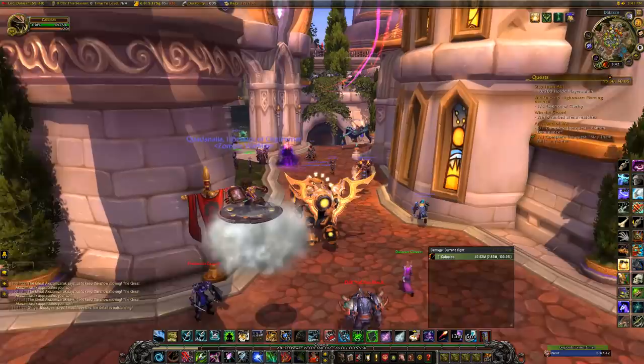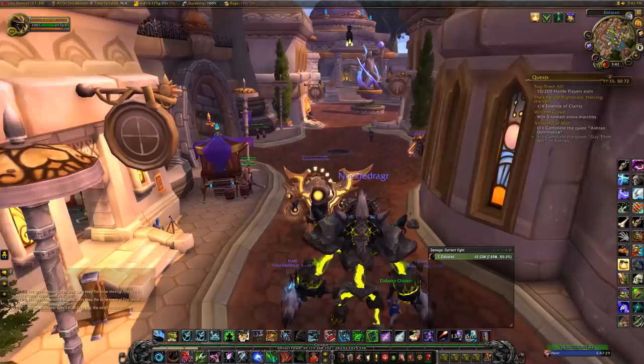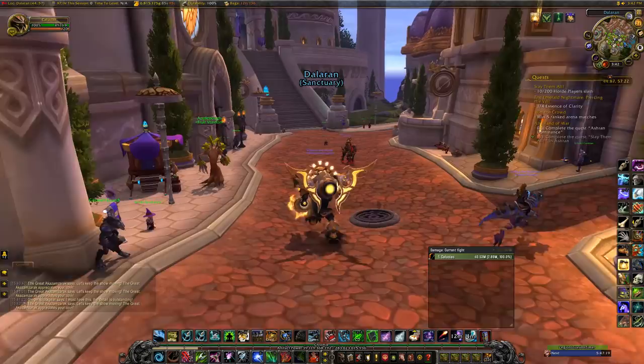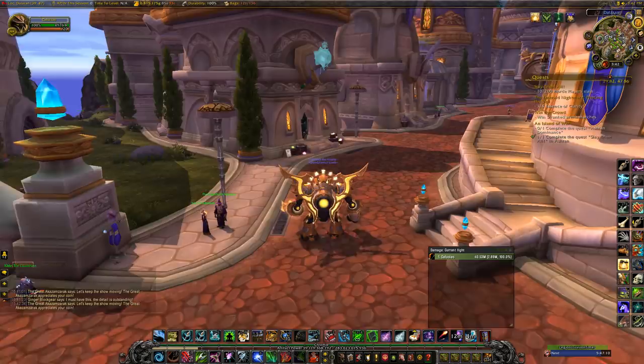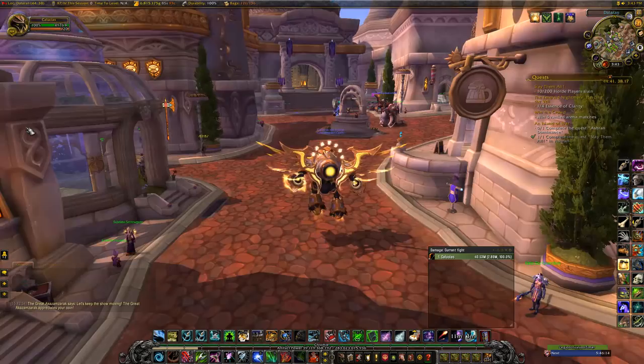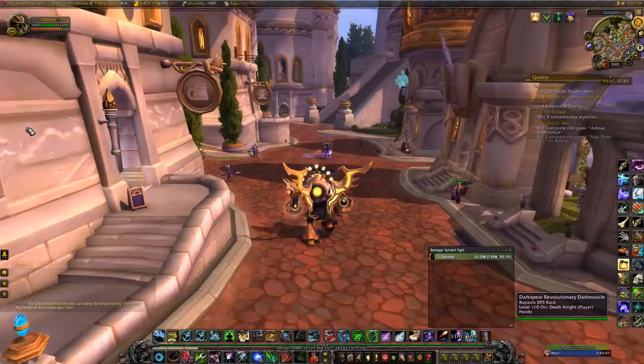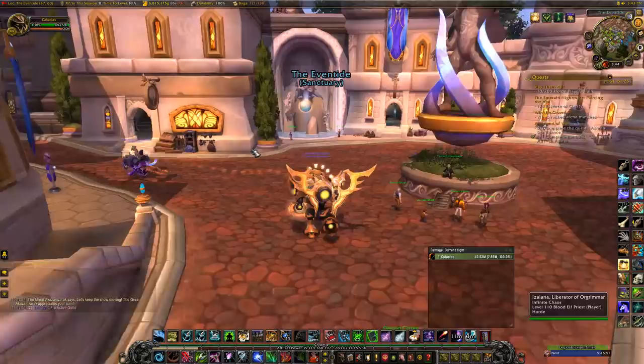There are a huge number of Legion legendaries: Death Knights have 19, Demon Hunters 15, Druids 26, Hunters 19, Mages 18, Monks 23, Paladins 19, Priests 22, Rogues 15, Shamans 18, Warlocks 18, Warriors 16, plus 11 legendaries shared between all classes. There are also a few craftable legendaries. As of patch 7.3.2, once you've gotten every legendary for your class you can start receiving legendaries for other classes, which are bind-on-account and can be mailed to an alt.